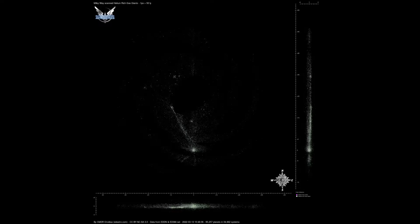This is the distribution of helium-rich systems across the galaxy. The one thing that is obvious here is the gaping hole near the galactic center. No reason has been found yet as to why this occurs. But remember this, because we'll come back to it later.